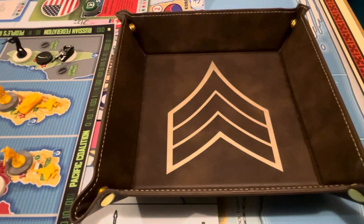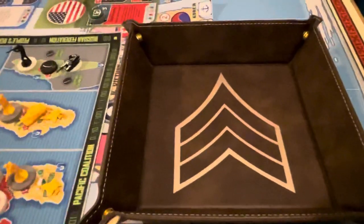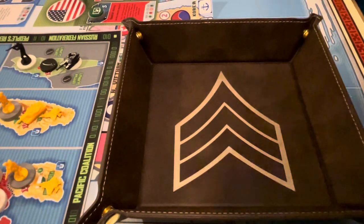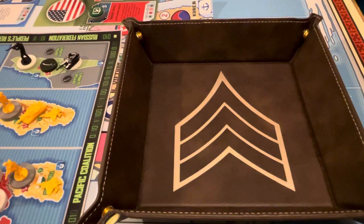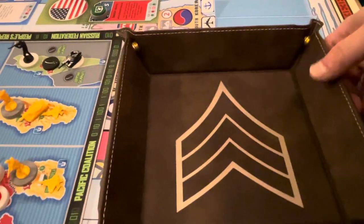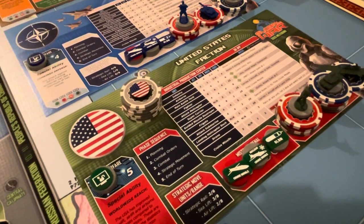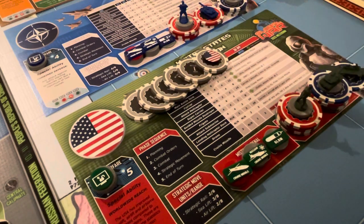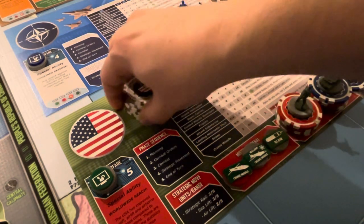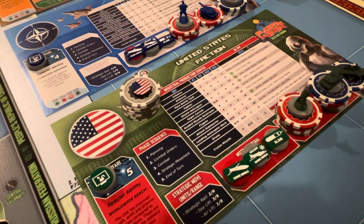The U.S. was lucky once again. Now we go to our tech rolls — we're only doing tech rolls with the U.S. The U.S. had 46 to spend; we're spending 45 of it because we paid one to the bank to repair the airbase. So we've got three D6 to try to get another tech.